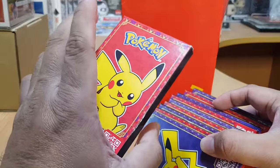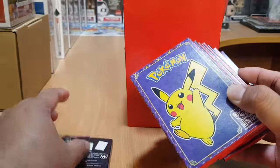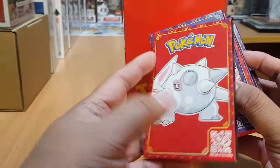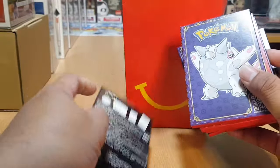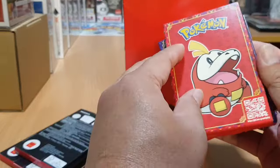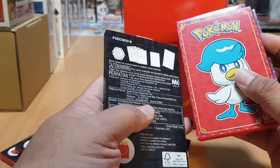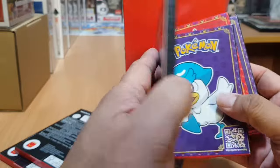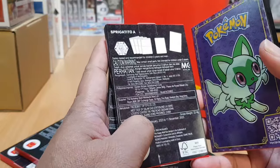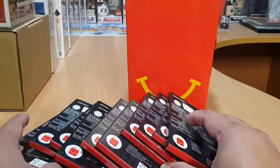So I have here Pikachu A in front — this box says Pikachu A, so this will be Pikachu B. Sprigatito A, exactly colored red. Sprigatito B, now in blue. Then Fuecoco A, Fuecoco B, Quaxly A, Quaxly B. So we have here our 10 packs. Let's start with the Pikachu.